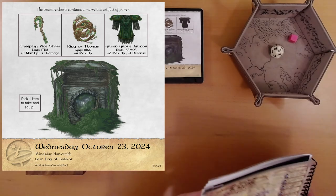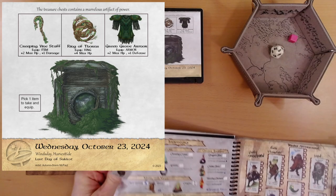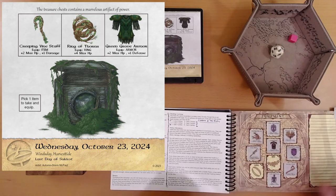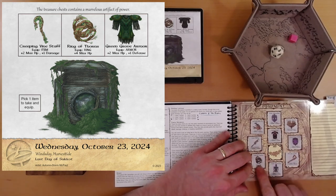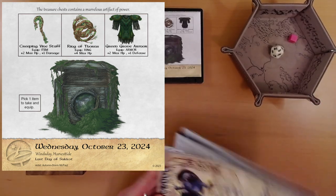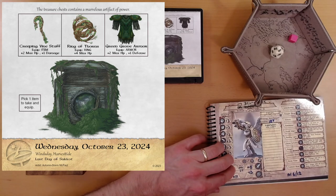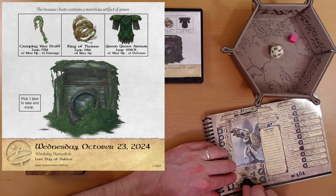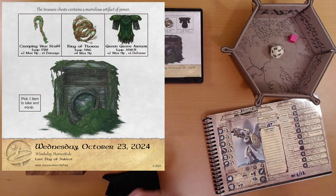And equip it. Where did the equipment go? Here we go — ring of thorns. And now we just lack a belt, but we get plus four health. That's outstanding.